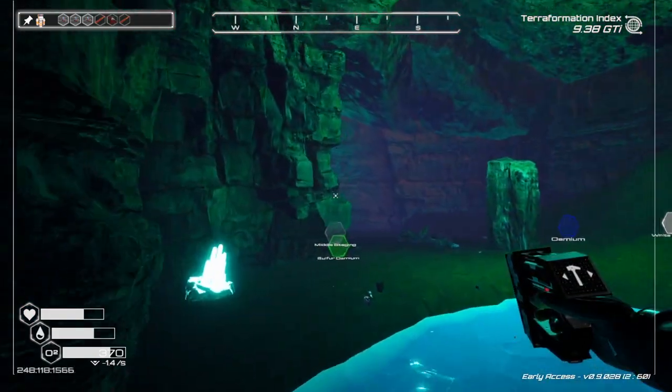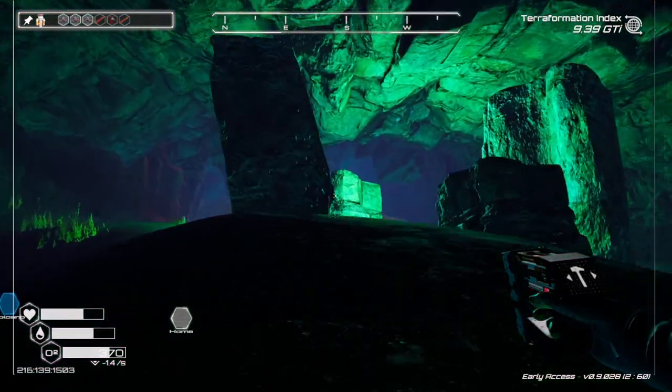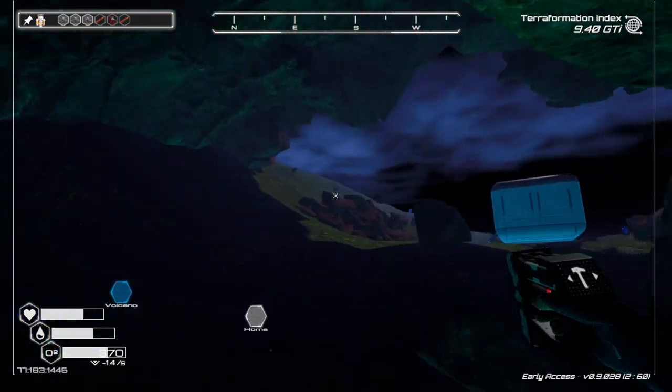We definitely need to come back there — both of those chests had good stuff in them and we're down to 1.4 on our oxygen consumption, which is fantastic. Before we were heading right to go to the sulfur and middle staging instead of a left. That's that corner where I realized I'd taken a different turn.